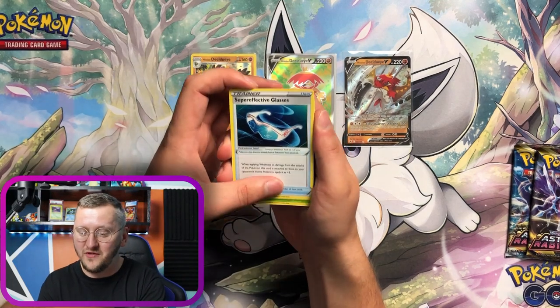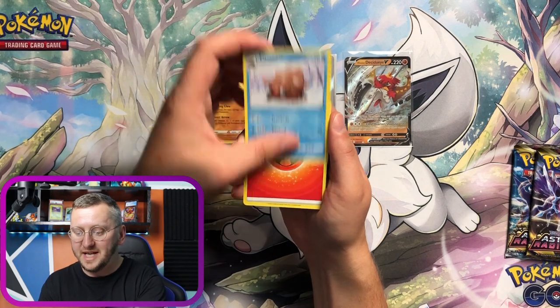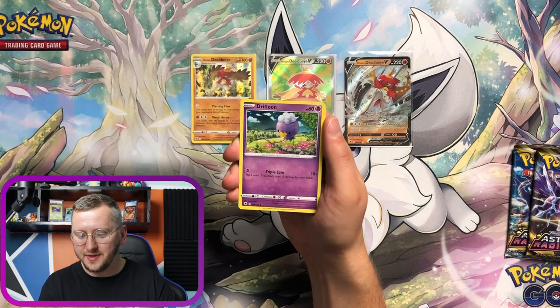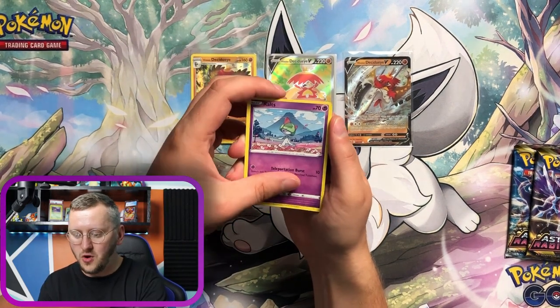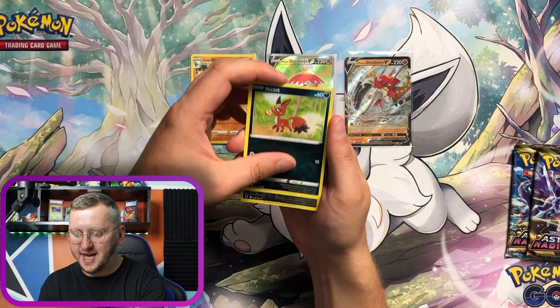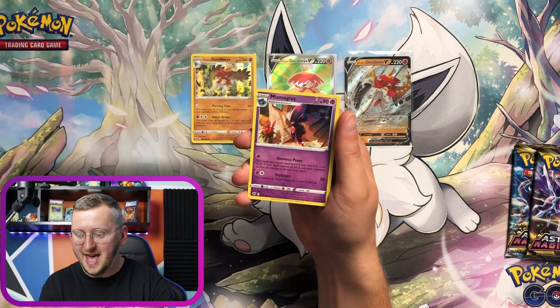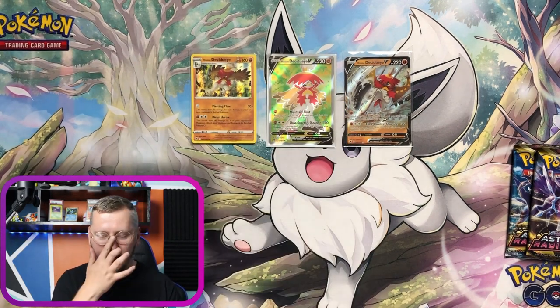Alright — Super Effective Glasses, Hisuian Electrode, Piloswine, Energy, Yamna, Drifblim, Combee, Rose, Nacli. We have a Mightyena as our Reverse Holo and a Mr. Mime as our non-Holo Rare.